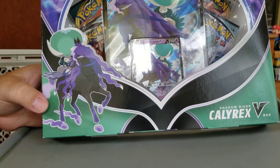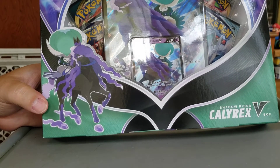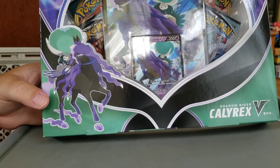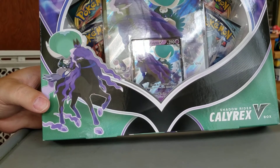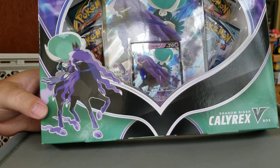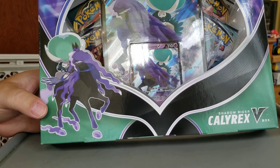Hi, welcome to E-Money and the Boys. I'm your host, E-Money. I'm here with a boy, Max. Today is actually our comic store day, so I had to get some stuff at Target, and we were able to find one Shadow Rider — can't say that name — Calyrex. Sure, Calyrex. We'll go with that.